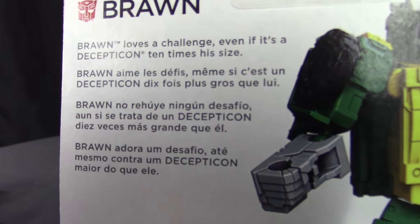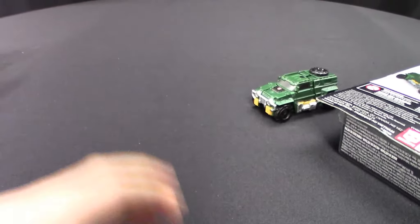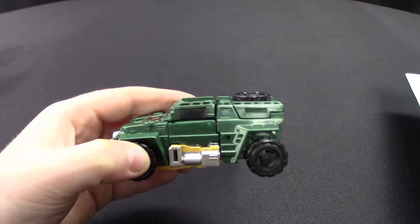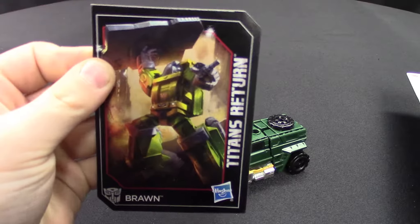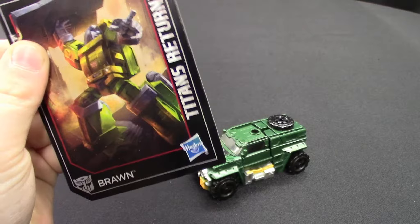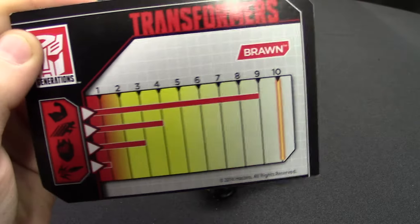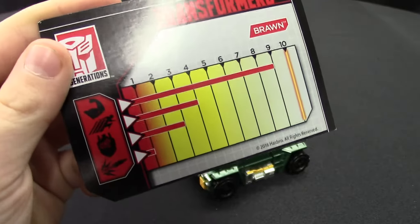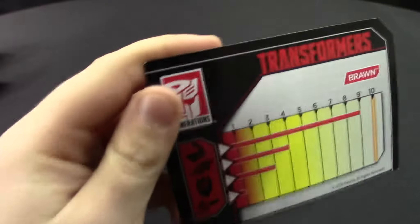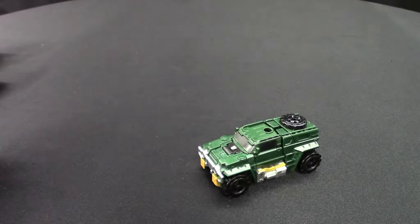On the back you can read it yourself, and there's Brawn himself as a vehicle. There's also a card — it's a really nice picture of Brawn, like on the box, and it's a Hasbro Titans Return card. His strength is really good, his speed is not that much, his intelligence is low, and his firepower is also low.